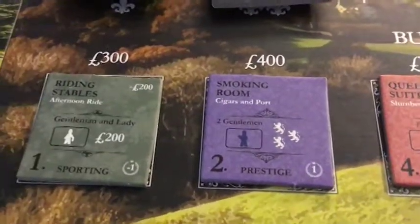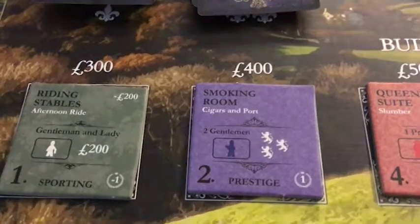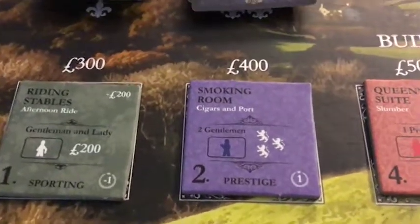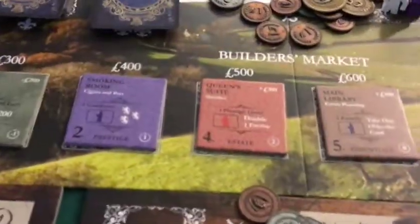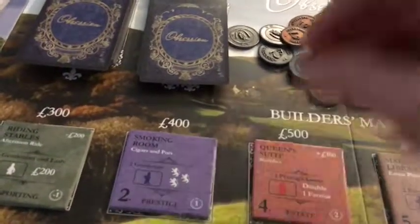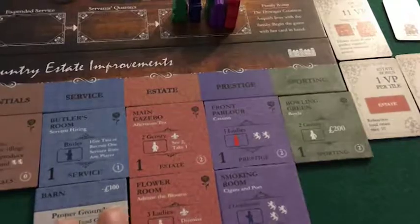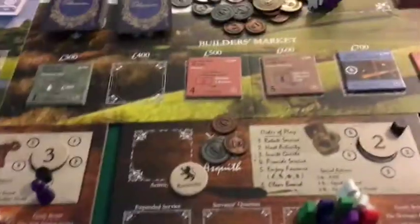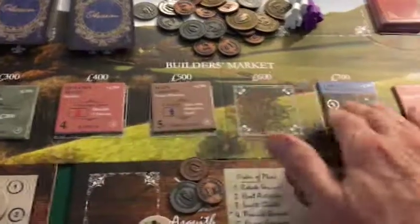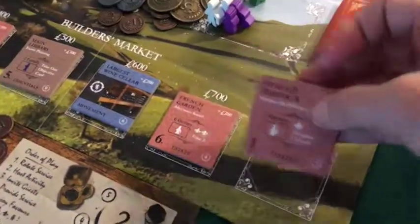I don't think I want to go big. I've got 800 — that would drop me to 400, and the thing would be 900, so I'd have to get 500. You are absolutely going to love my play. I am going to take the smoking room for 400. That smoking room is going to give me my path for next turn, because I'm stuck at reputation level 2 and can't get into anything else. But the smoking room gives me reputation — watch how I leverage that. Let's refresh the builder's market on schedule. We also have a fenced paddock.